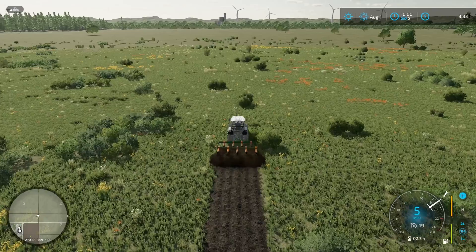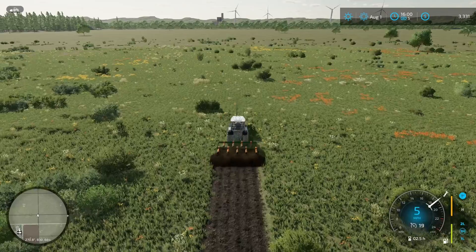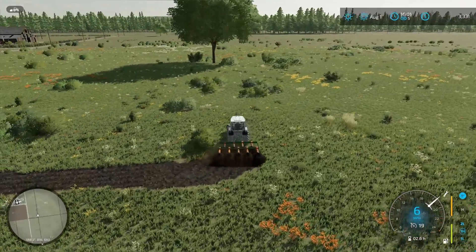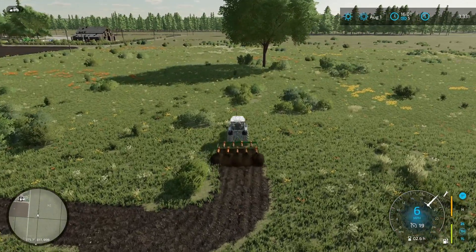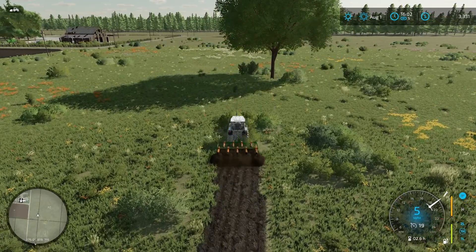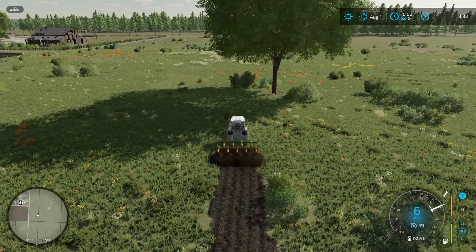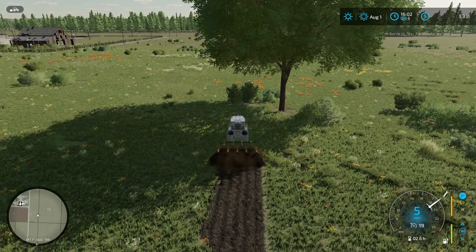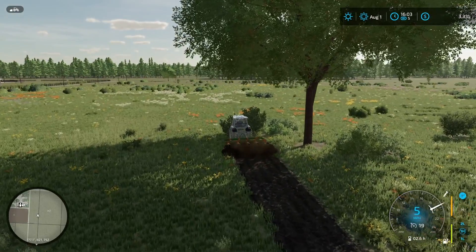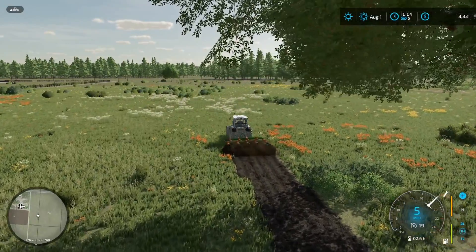This is where we're going to put the new field - it'll take a little while to set up. We'll do the headland pass so you can see how big this grass field is going to be. I may end up fast forwarding time to harvest season so you guys get a harvest session in this episode as well. The episode is kind of dragging on a little long - I'll have to edit and see where I'm at.